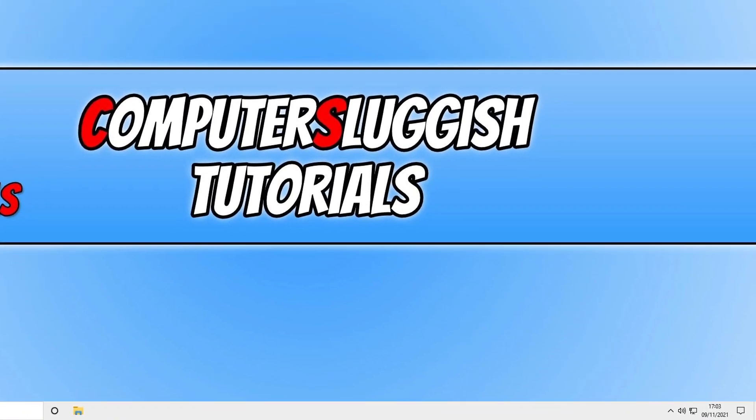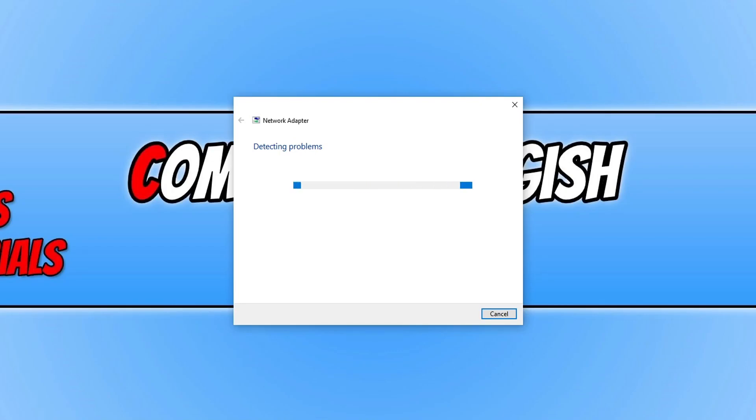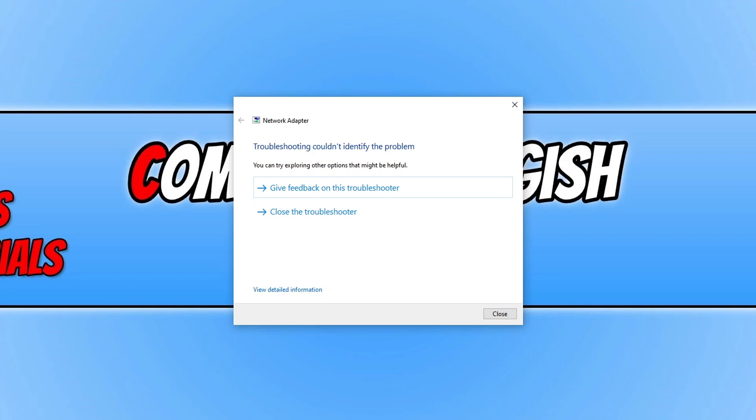If it didn't, the next thing you need to do is right-click on your network adapter in the system tray, then click on Troubleshoot Problems. This will check if it can detect any issues with your network adapter. If it identifies a problem, follow the steps to resolve it. As you can see, there are currently no issues with my network adapter.